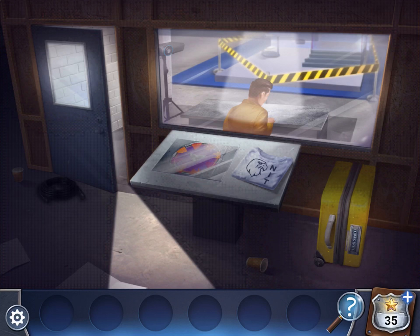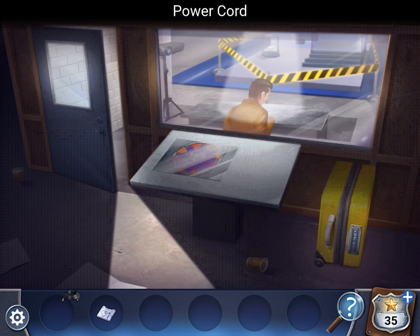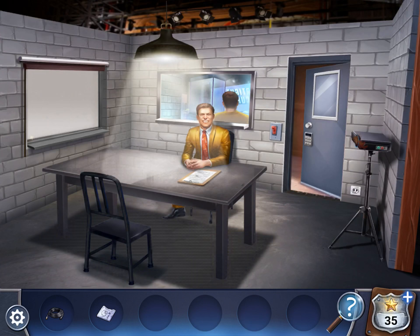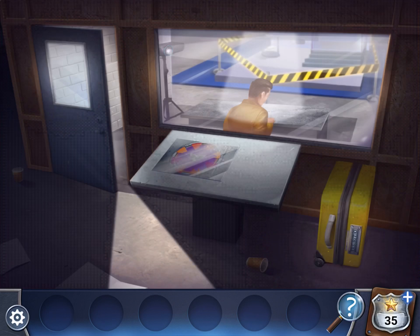Pick up the T-shirt and the power cord. Go back, plug this in, and use the T-shirt to wipe it off. Now it's working. Let's go back there.